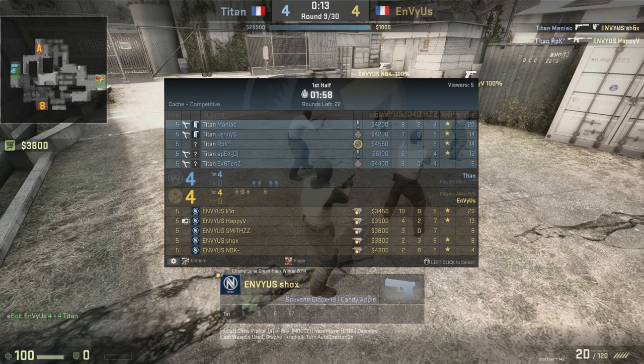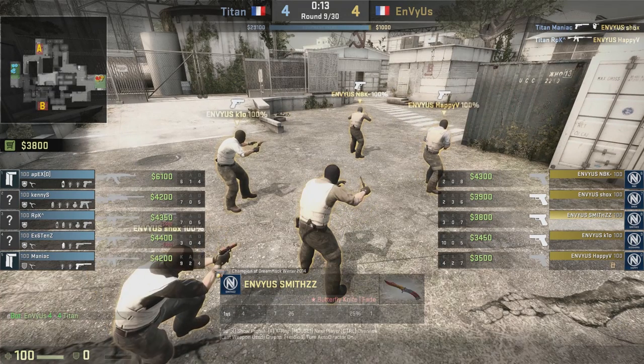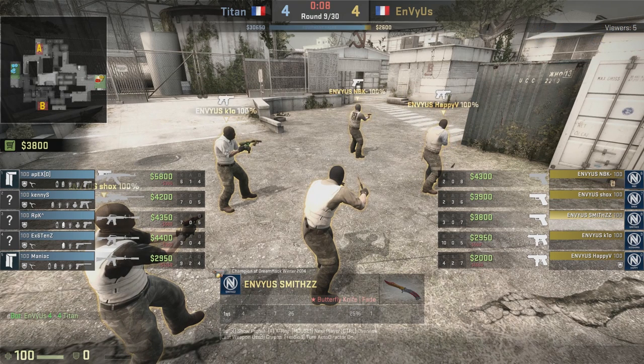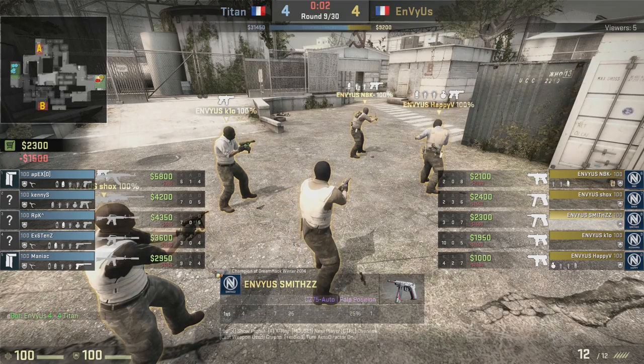Looking at the context: they're coming off a two-round loss streak, meaning they're going to get $2,400 reward money for their loss. They're also on the T side, so there's a possible $800 per player for a bomb plant, plus $300 for that specific player — that is a lot of money. EnVyUs goes a very interesting route here, so let's hop back into the unedited portion and look at what EnVyUs does.